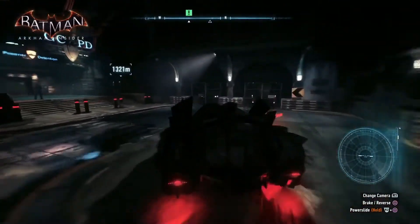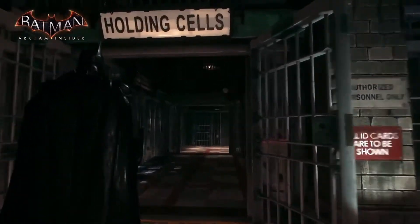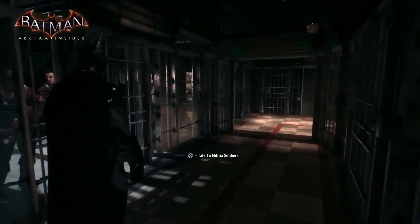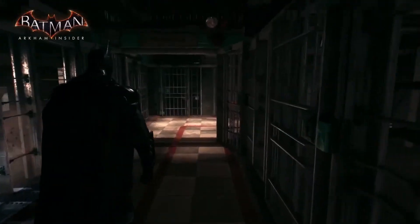This is where the GCPD themselves are hunkered down for the events of Arkham Knight. This is kind of the last stronghold they still have in the city. They've basically lost control of the streets — there's rioting and thugs everywhere. Let's head straight into the holding cells. So here we are in the GCPD lock-up. Over the night, you'll see all the villains and criminals you catch start to turn up here. So these guys were taken out earlier, more of them in here.